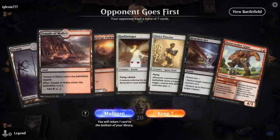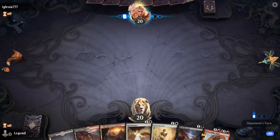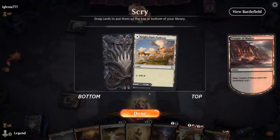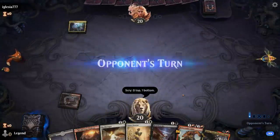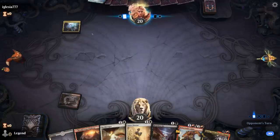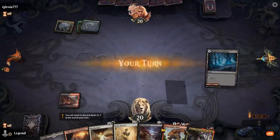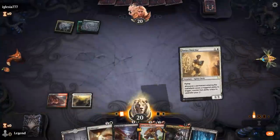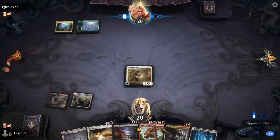We're on the draw with an acceptable hand — missing Kroxa and Troll, but a decent start with Hushbringer and Proctor as a backup, and there's Kroxa. Opponent leads with a Ketria Triome, so they're in Temur colors. In case they have a Stomp, it's probably better to play Proctor instead of Hushbringer. Hopefully next turn we can put a Kroxa in play.